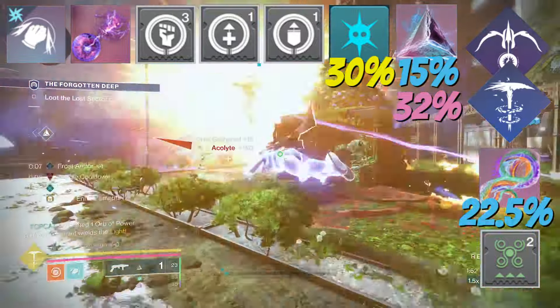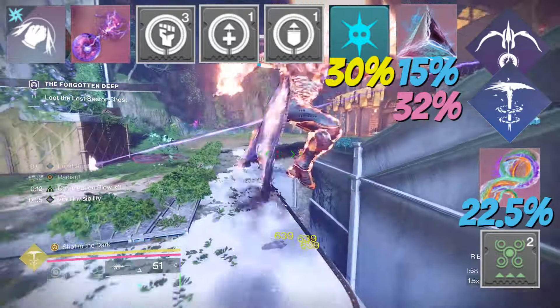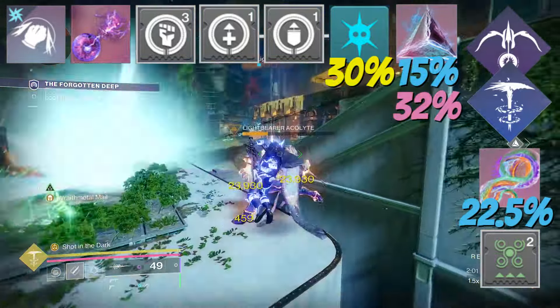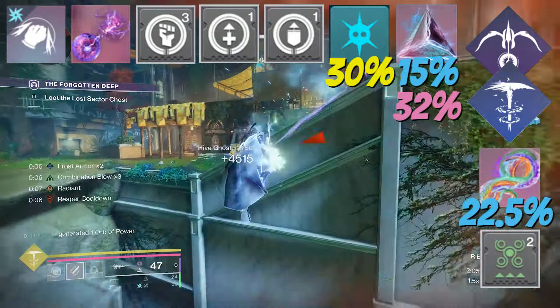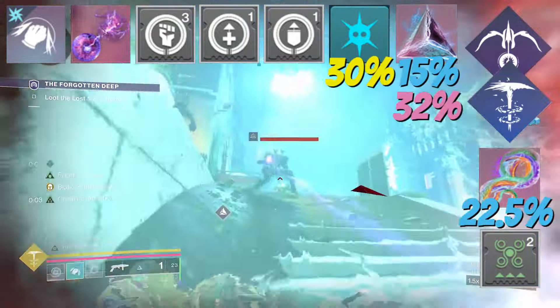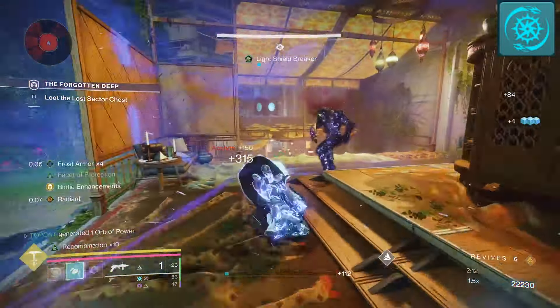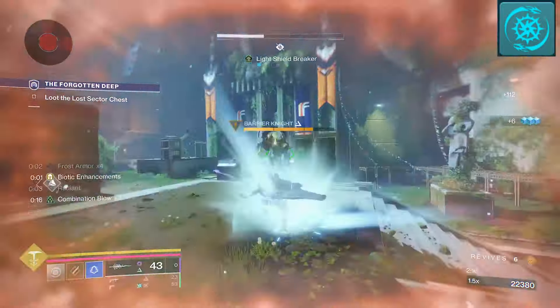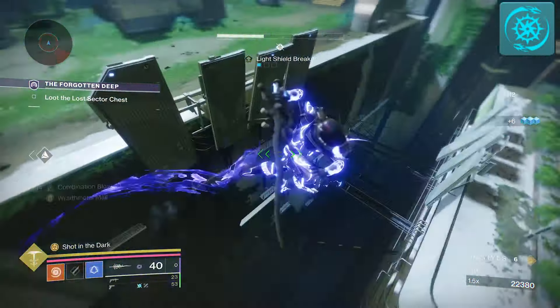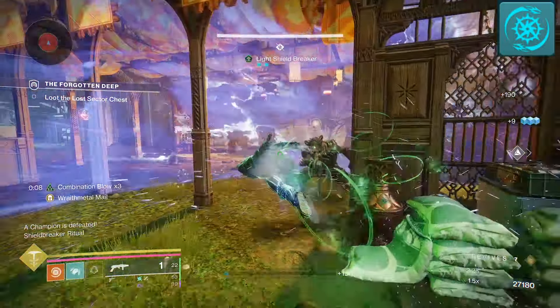What makes this kit feel like the OG ARC 3.0 kit is the AOE. At the beginning of Final Shape, our Combo Blow builds didn't have this. We then got those exotic class items — one had Galvan's Hands which dealt tons of solar damage. But with Shock and Awe in the artifact, we can let out jolt explosions on our arc melee kills. This does have a 5-second cooldown, but you don't need it any more than that with the level of area of effect it puts out.